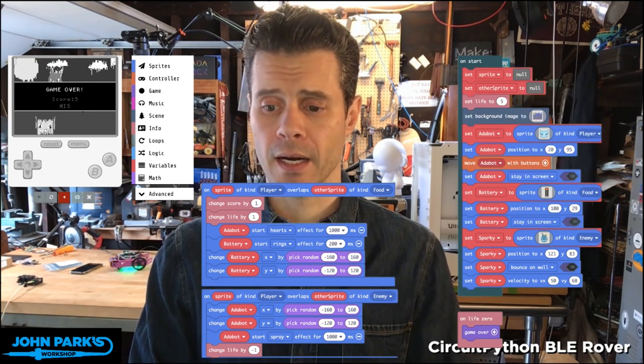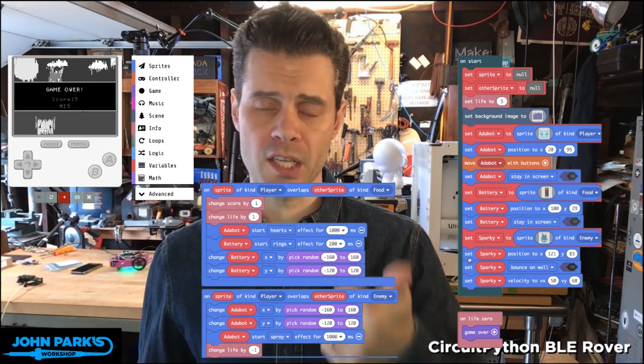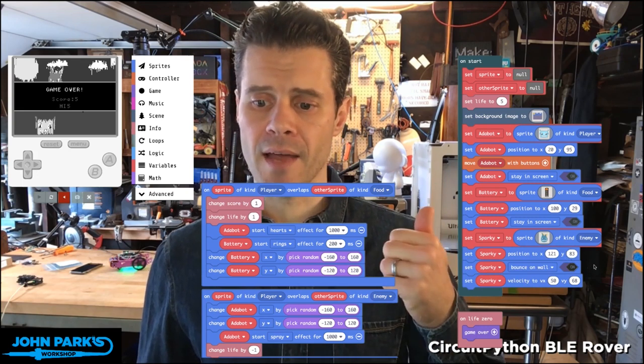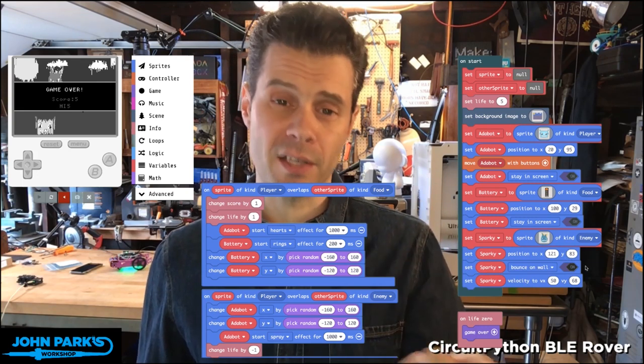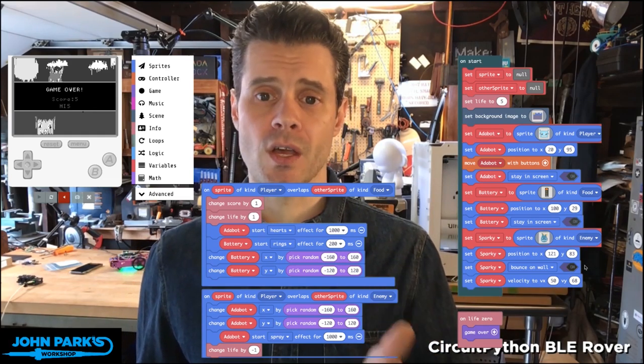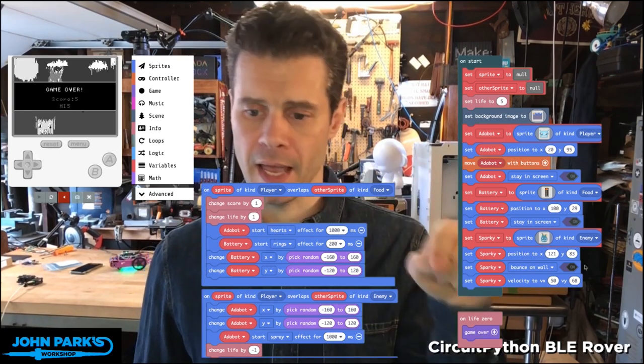That has some implications we'll take in a moment, but the first thing I want to do is get him moving. I've set Sparky to a particular position in XY space on the screen, and then I've set an effect — different from effects — I've set an effect of bounce on wall, so when he hits the wall he will bounce off of it at an incident angle.